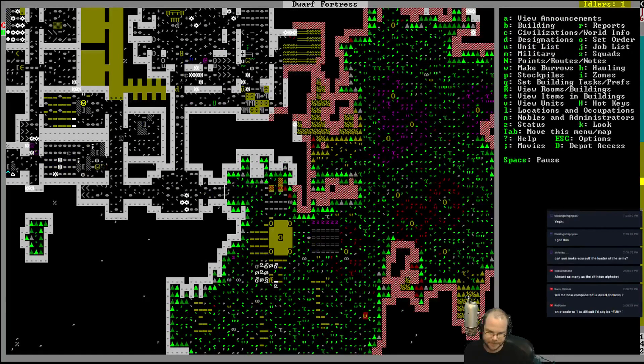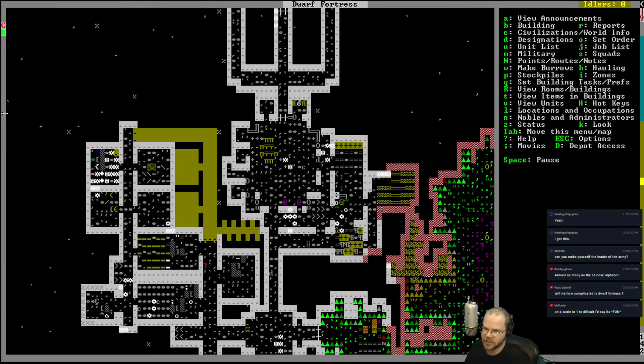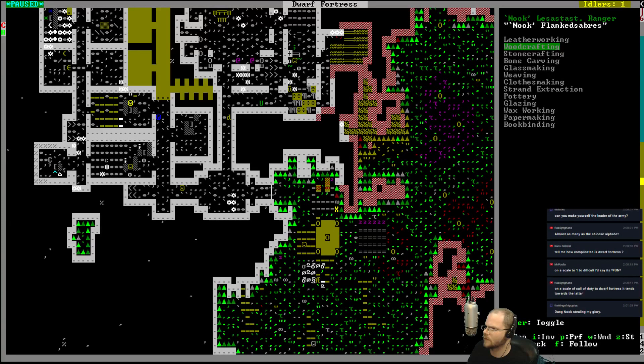I think we just need more people. We get more folks in, we can have someone that specializes in leatherworking and things like that. Maybe we should have Nook do it. Nook's going to go around and do some ranger things, but once he's done rangering he can come over and do some tanning, butcher it, leatherwork it, and bone carve it.